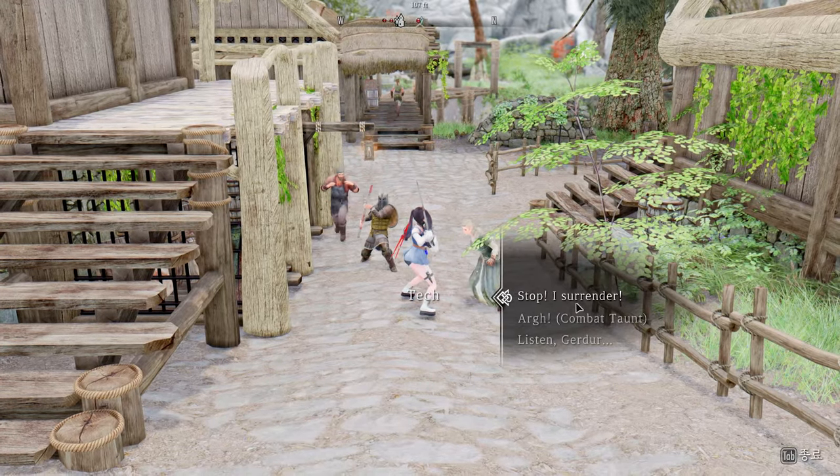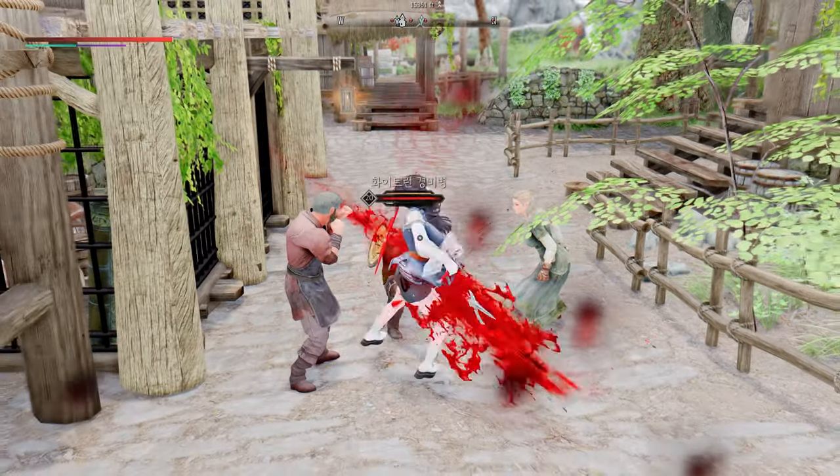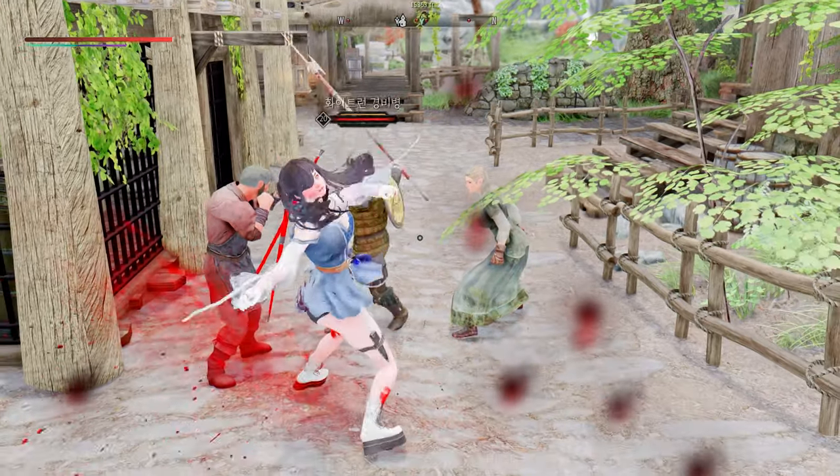During combat, you can provoke enemies, surrender to guards, threaten foes to flee, or even goad them into joining the fight.